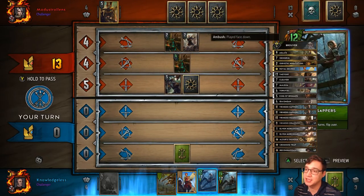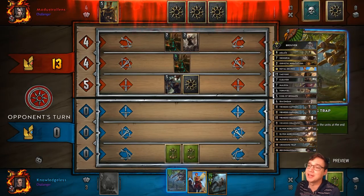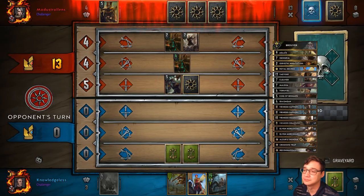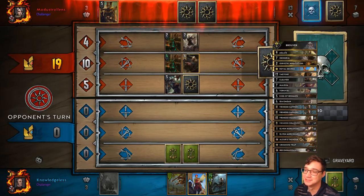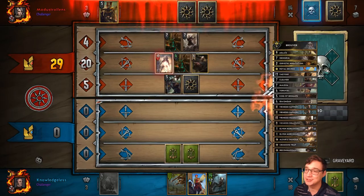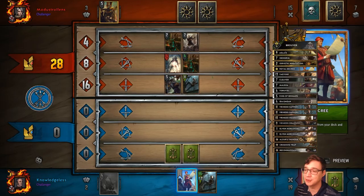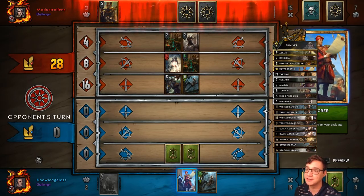He stole one of my Sappers again — he didn't take it from my deck, but he made a copy of it. I want you guys to guess what I'm going to Rally. I have three cards left in my deck — there aren't very many choices. There's only one gold card I haven't used, and it's going to become pretty useful. I can wait another turn before I play my bigger Savmar, so I'm going to — giving him fewer things to target in the final round.